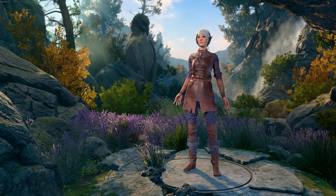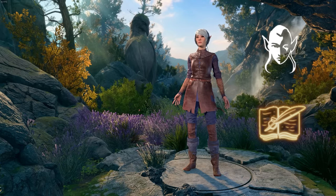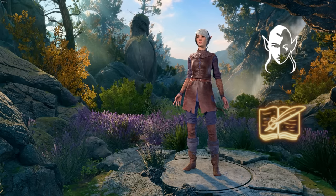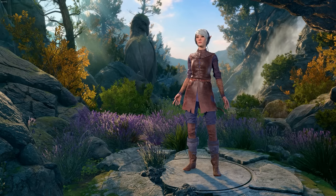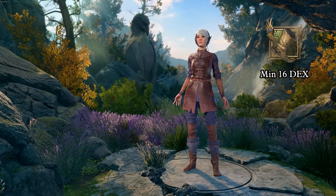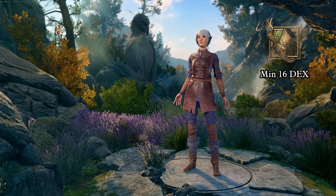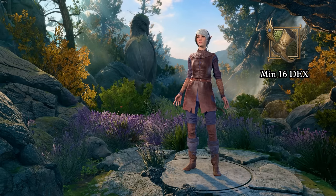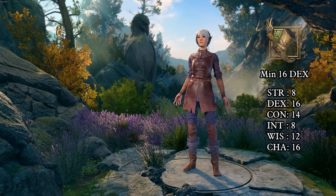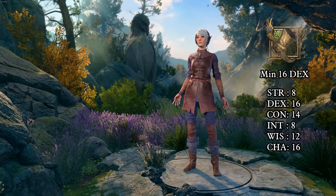First things first for character creation, your character race and background are fully at your discretion. There is no racial choice that gives any inherent advantages to this build that are so important that it's necessary. For your ability scores, it's mostly up to you. The only important stat is that you have to have at least 16 dexterity. If you know about the permanent ASI you can get in Act 1, you can go with 17 dex instead. However, I prefer the following stat spread: 8 strength, 16 dexterity, 14 constitution, 8 intelligence, 12 wisdom, and 16 charisma.